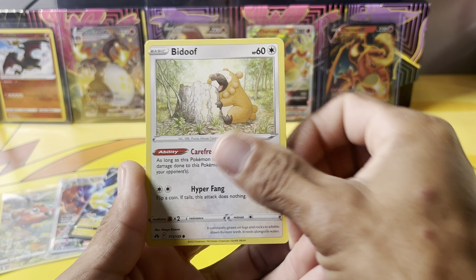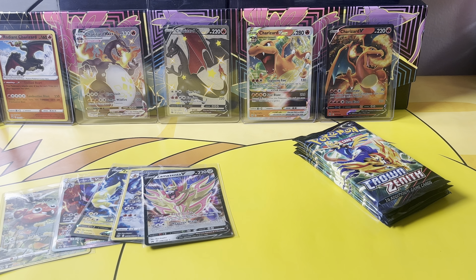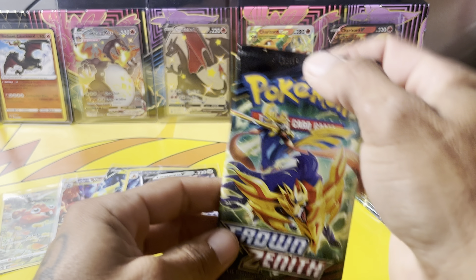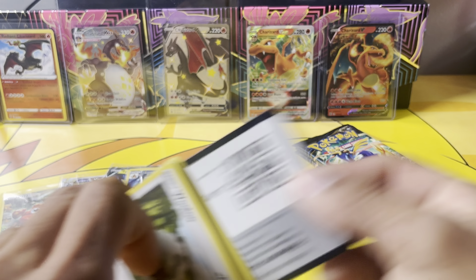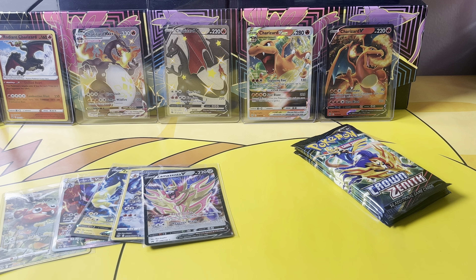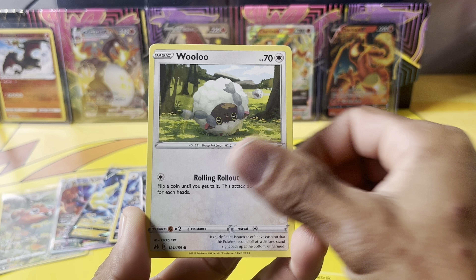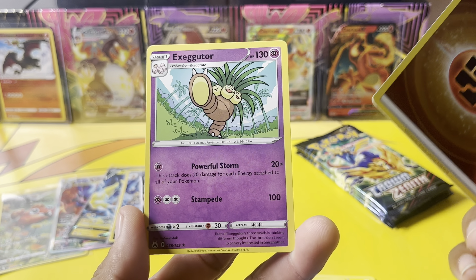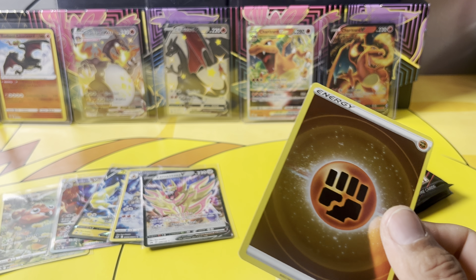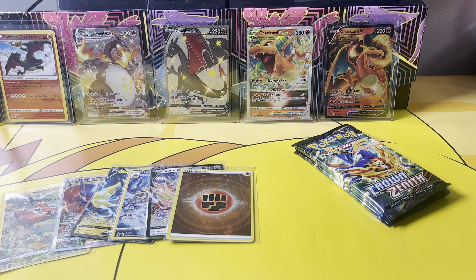Pack six: Rescue Carrier, Bidoof, Potion, Galarian Mr. Mime, Calyrex Vmax — not holo. Four more packs to go. Can we get that Mewtwo or a gold? Come on! Fighting Energy, Luxio, Ultra Ball, Wooloo, Pancham, Snorunt, Holo Energy, and Exeggutor — not holo. I think that's just a regular one. Secret Rare Energy cards in this set.